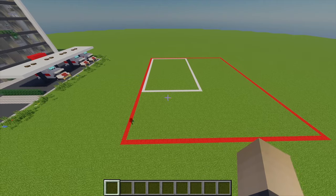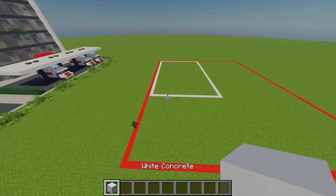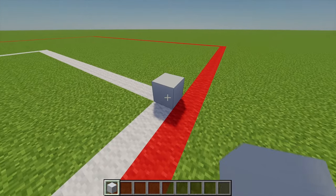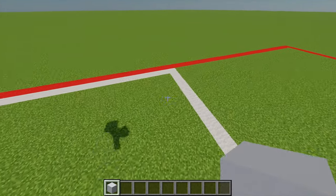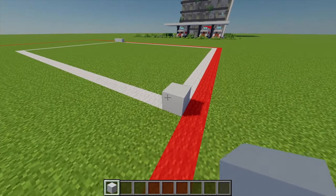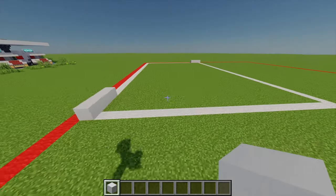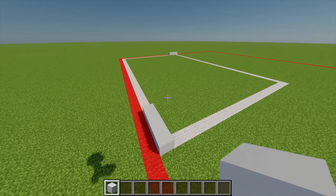Now moving on to the actual hospital building. First up, I'm going to grab some white concrete. Using our hospital guide, starting at the bottom left hand corner, I'm going to place one block there and extend it by another three. Then I'll come over to the top right hand side and place another white concrete, extending that by another three blocks as well. You should have two points, and then I'll extend both of these points so they're 35 blocks high in total.